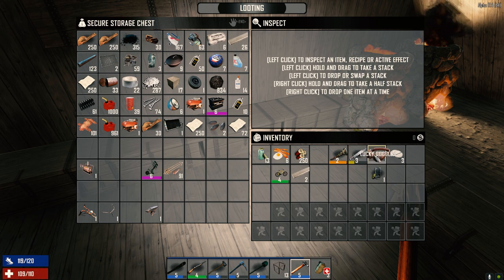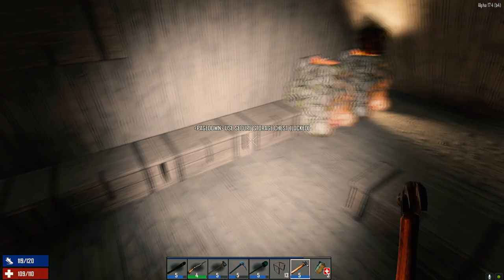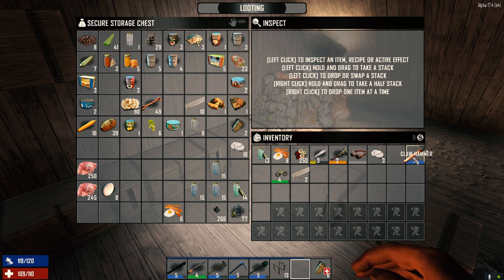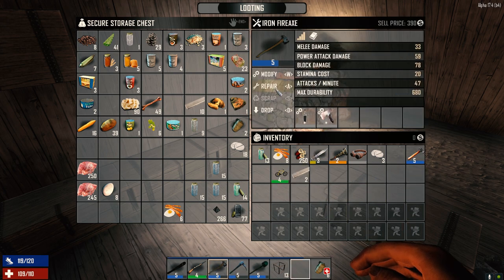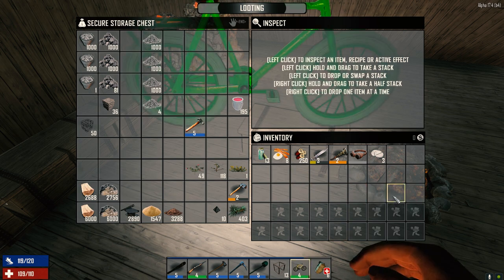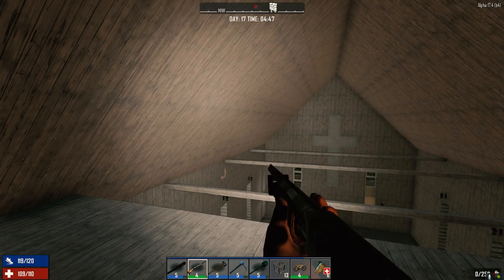We'll probably need the wrench, hunting knife, and lucky goggles. Let's make sure we've got enough food — enough yuca. We have some bacon and eggs; let's take two more with us just in case. We've got three bandages, let's take the other three. I should probably just throw on the looting goggles right now. We don't need the hammer with us, so let's repair these items and leave the hammer here. Let's get on our bike — we're going to go shotgun all the way and just shotgun the crap out of stuff.